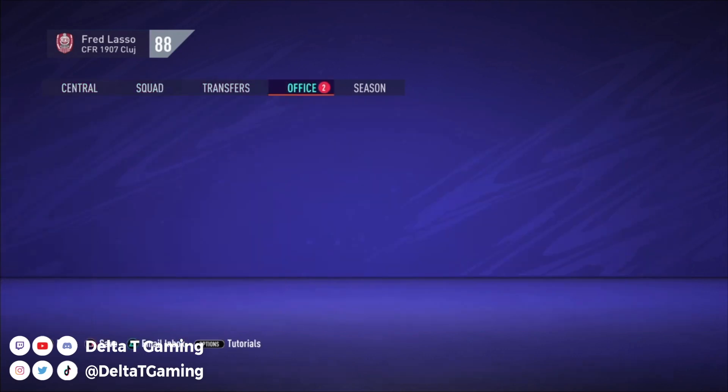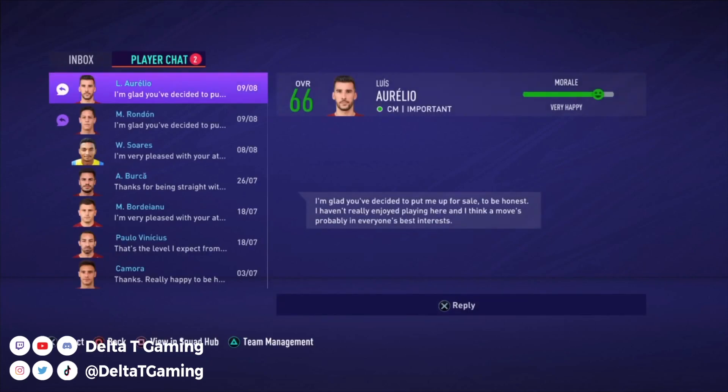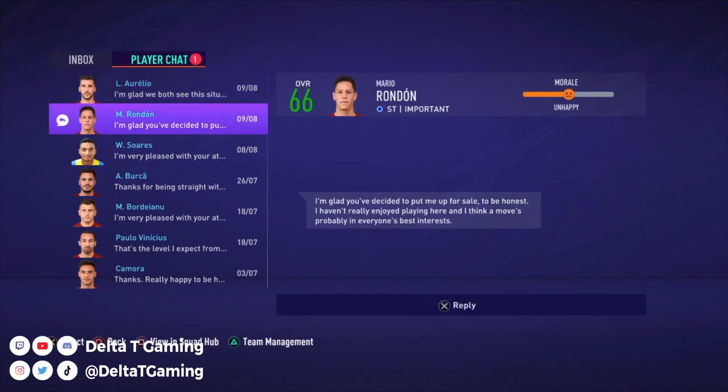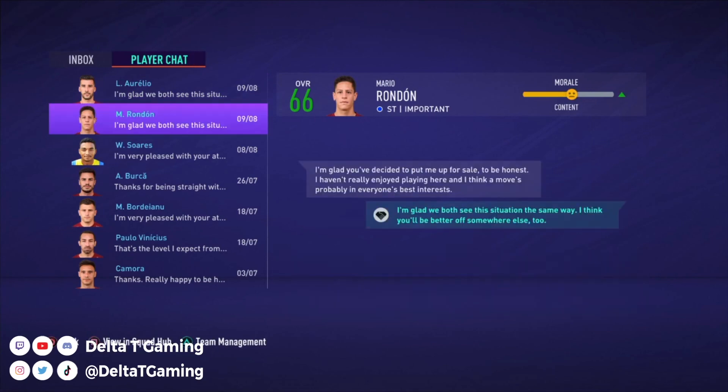Let's see what happens after that. A player responds: 'I'm glad you decided to put me up for sale — to be honest, I haven't really enjoyed playing here and I think a move is probably best.' Happy you're going — I'm glad we agree. Let's be cordial.